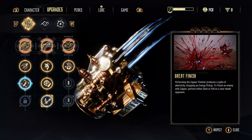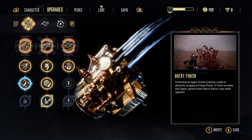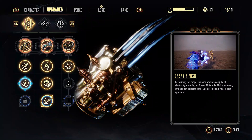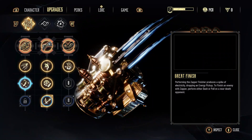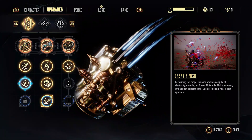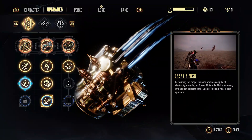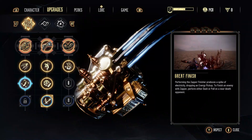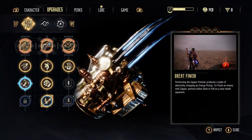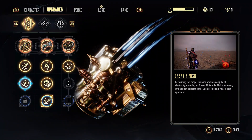The upgrade you're definitely going to want — pretty much essential in this build — is Great Finish. Performing the zapper finish produces a spike of electricity, dropping an energy pickup. To finish an enemy with the zapper, perform either a dash or pull on a near-death opponent. When you see them in that yellow near-death state, you can execute them by bopping into them with your zapper or pulling them towards you. The main thing is it gives our energy back, and refilling our energy bar is the way forward with this build.